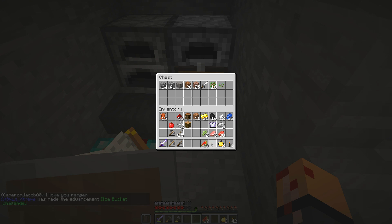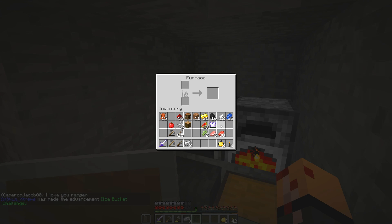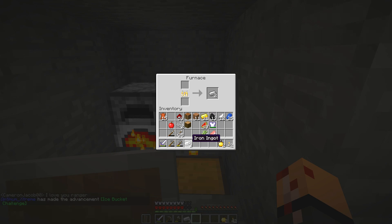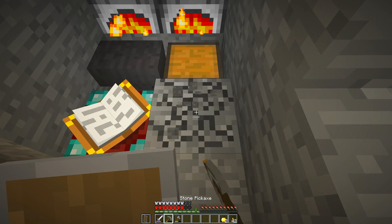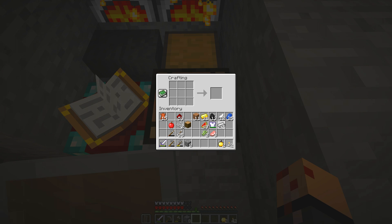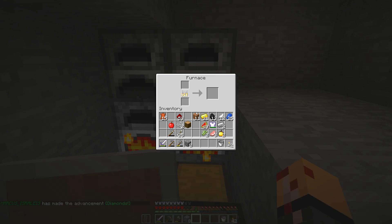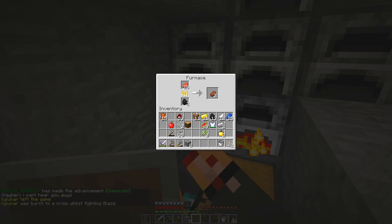I'm right behind you so don't be alone. Hey Beef, guess what? I have 21 coal! Ha! Dang — that's a lot of coal. There's a huge pool of lava down here. I'm gonna make myself a bucket. All you need is a list. These jokes are awful.